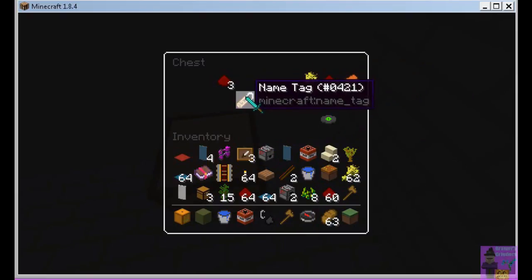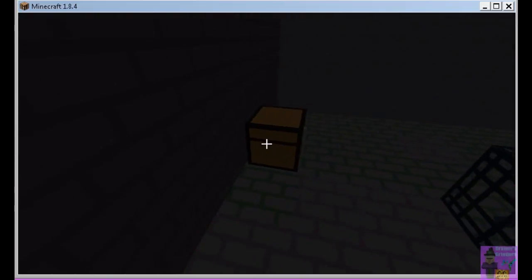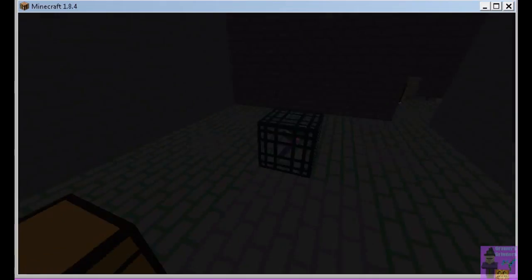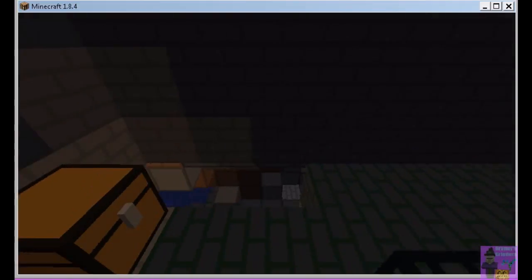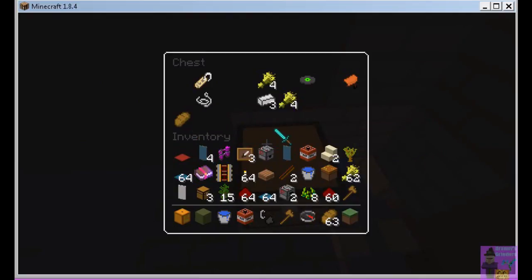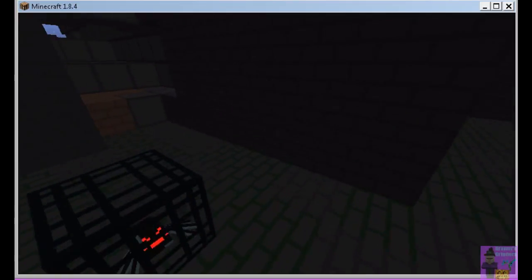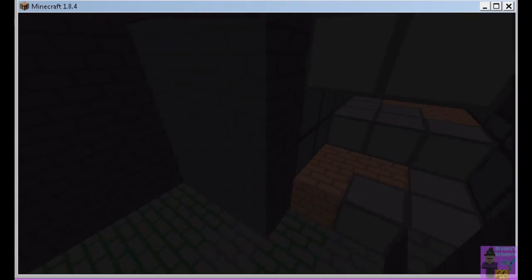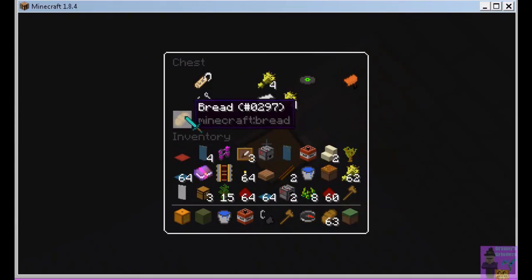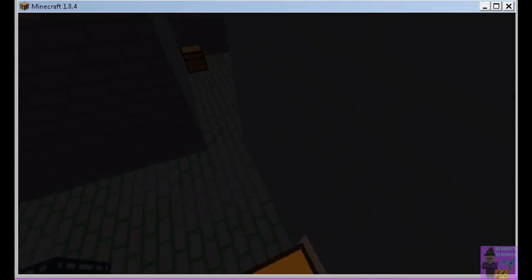This one doesn't seem to have a marked item. Maybe it's in this chest — let's see. Well, it should have a named item in it but it doesn't. We made a book, and it says what the item is, what the name is, and the coordinates of where the item is. But I'm not seeing any named items in here. That's not a named item — and I thought we did all of these.